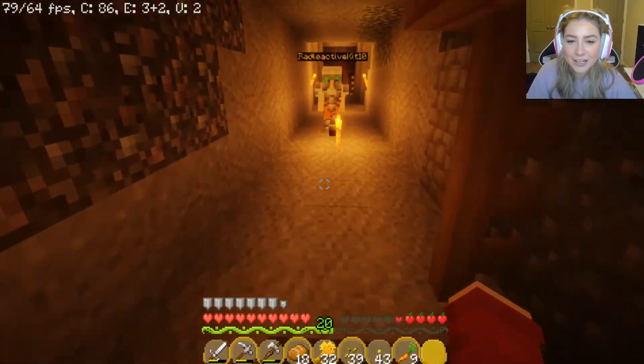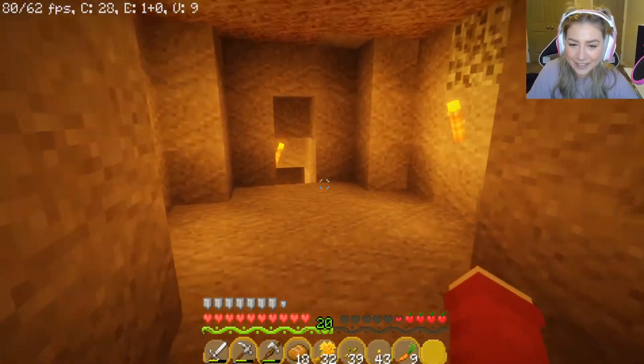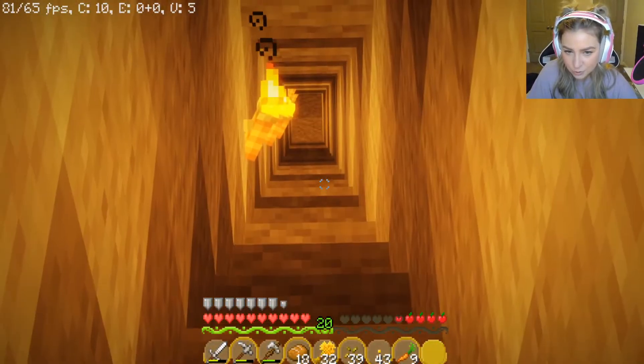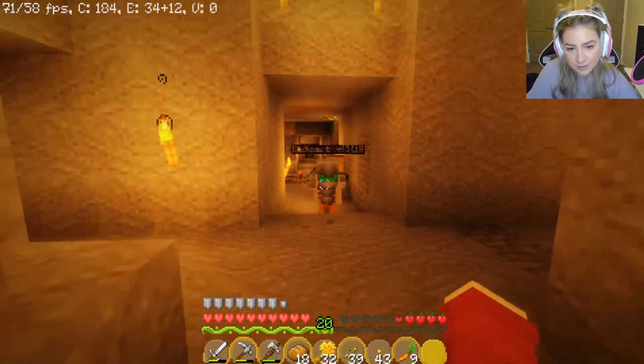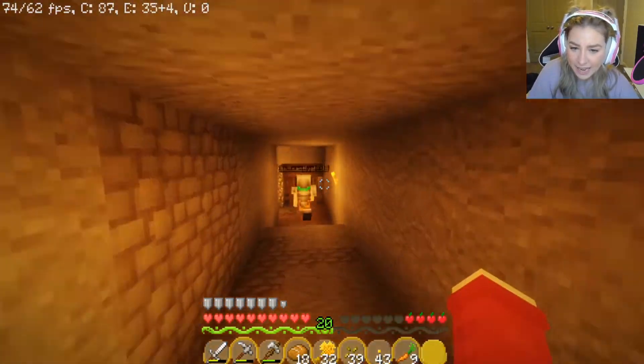And we have some furnaces and just like extra materials - this is kind of like our hub, our little center. So we just have a little mine shaft. It goes pretty far. And I think this is where I got lost, because this goes down to 12. And we found some diamonds! We have 12 now. So eventually we can go to the nether.